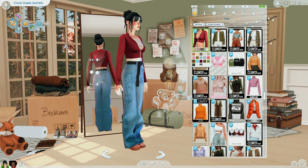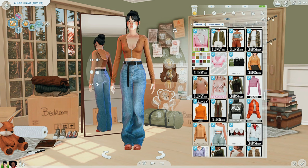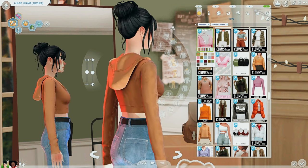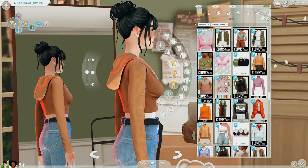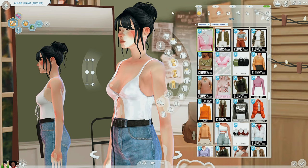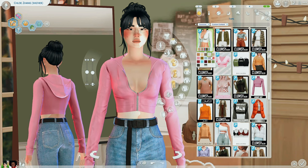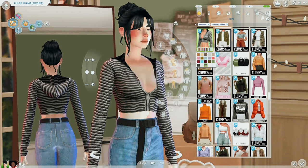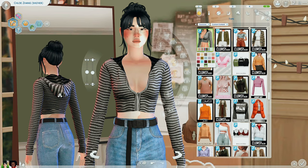Baby Tears has come out with some of the best stuff again — this is the Bang Bang hoodie by Baby Tears. It looks so amazing. I love the shadows in the fabric texture. The pink in the thumbnail isn't really my favorite — I like the white and the darker colors more because you don't see as much of a shine. It also has a striped version which actually exists in real life, so that's great.